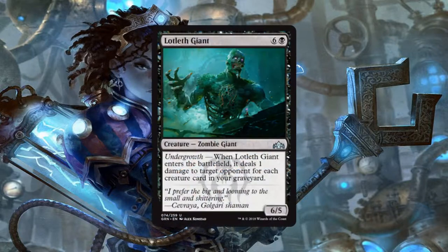Up next we have the Lotleth Giant, a 6/5 zombie giant for 6 generic and 1 black mana, and it has Undergrowth. When Lotleth Giant enters the battlefield, it deals 1 damage to target opponent for each creature card in your graveyard. I love this card. Yes, it's 7 mana, but by the time you get to drop this thing, your graveyard probably has a decent amount of creatures in it — possibly enough to end the game on its own by simply dealing the direct damage. The fact that it comes in with a body is just absolute bonus.